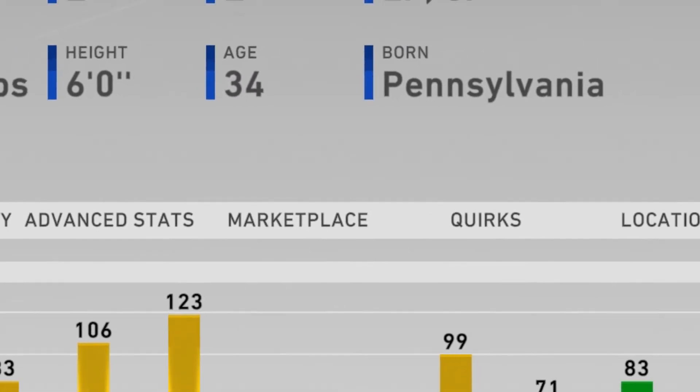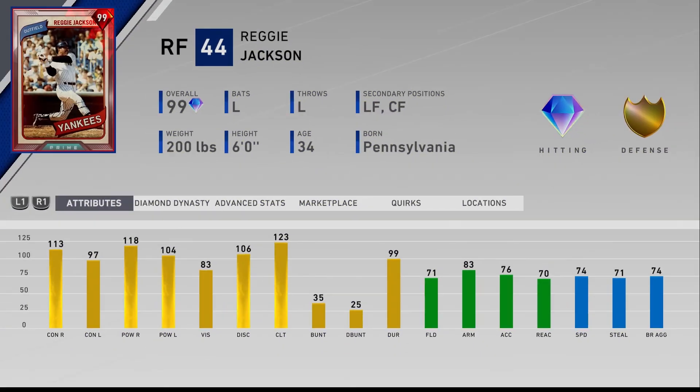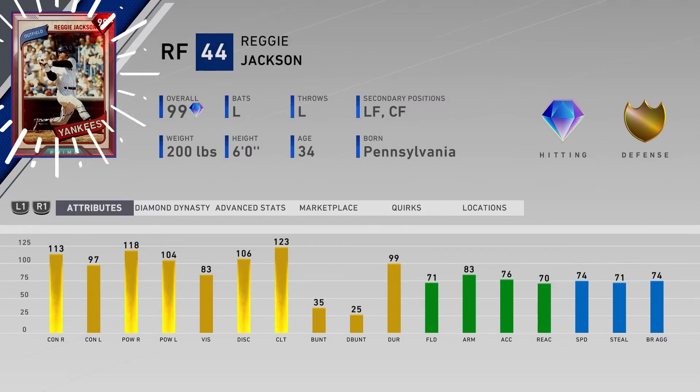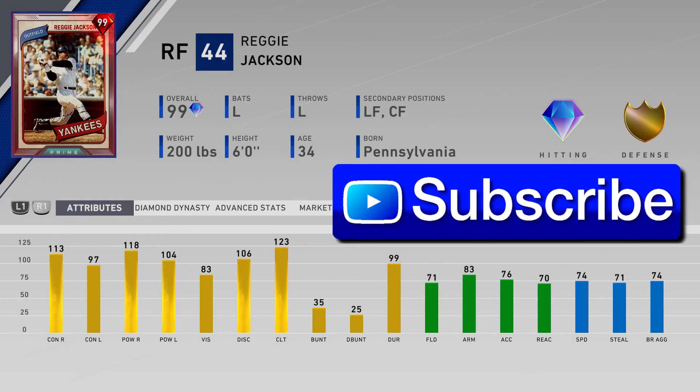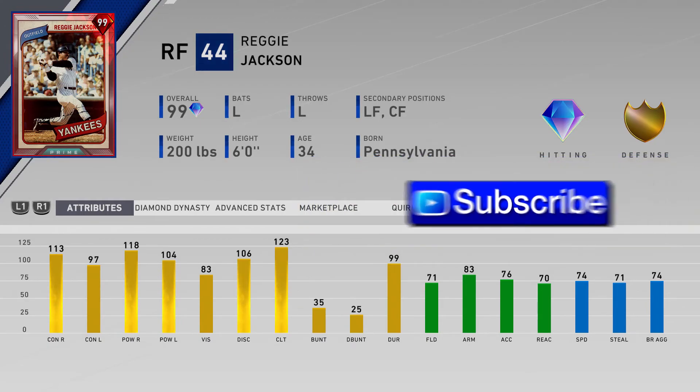Look at this card, the 99 overall prestige Reggie Jackson. We chose him at Prestige 5 Choice Pack. He's got 113 speed, 97 contact versus right and left, 118 vision, 104 power, 83 vision, 106 discipline, 123 clutch.